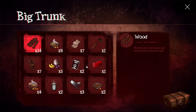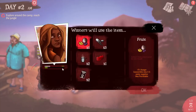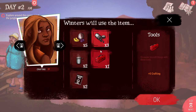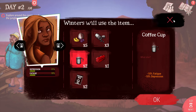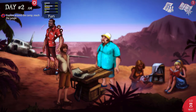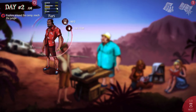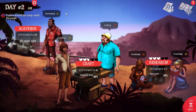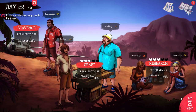Here's a trunk filled with items we've discovered. We have a few actual items we can give to our people. The coffee cup, for example, does negative 10% on fatigue and depression — that's pretty good for Winters, but we're going to save it for Yuri. Yuri needs this stuff because he gets really depressed very fast — he's already at 39% depression. He's scavenging through dead bodies, and nobody wants to do that.